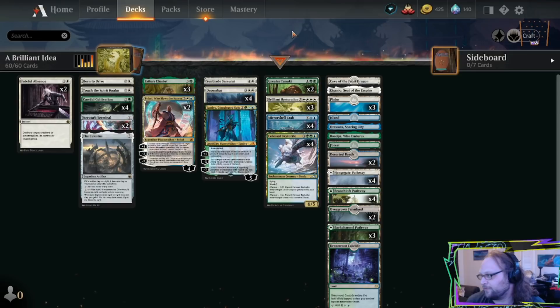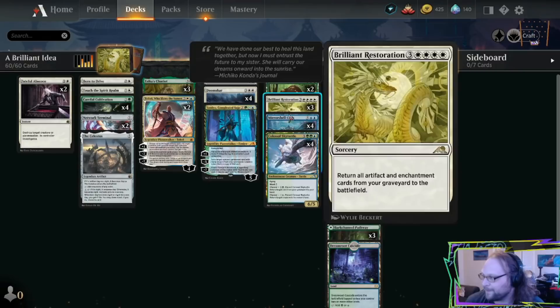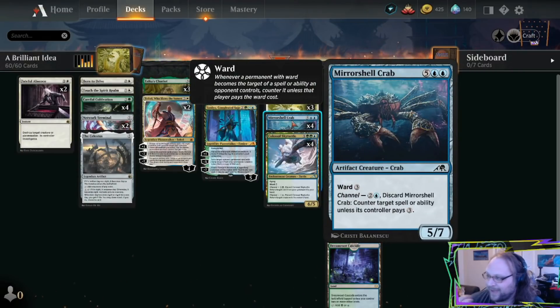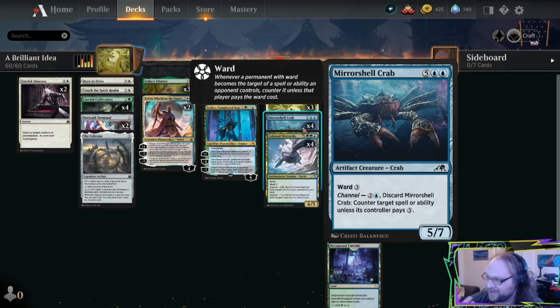So what we're trying to do here — the way we leverage Brilliant Restoration — is we're going to drop Colossal Sky Turtle into our yard. We get to play with the Sky Turtle, and we get to drop this in our yard with its channel ability. We get Mirror Shell Crab and counterspells. We get Greater Tanuki. We're only playing two copies of this — this is probably the most made-fun-of card in the deck. But we get Instant Speed Ramp in the form of Greater Tanuki, then get it back from our graveyard with the Restoration, because all these enchantments are artifacts.